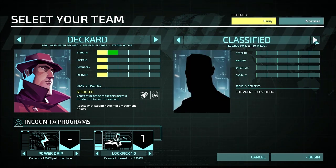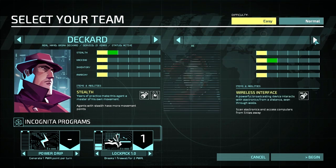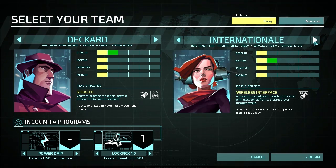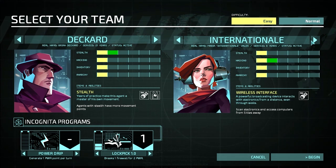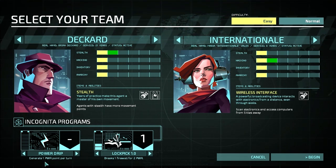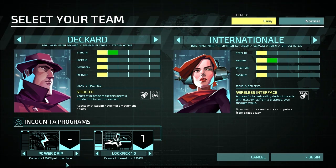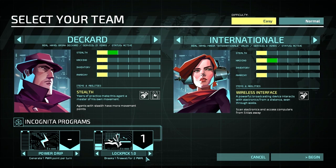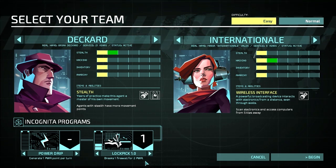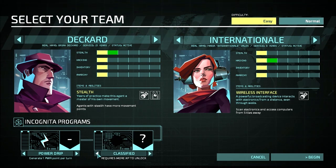She also has a neural disruptor. Then there are two other characters which are currently classified — presumably there'll be more as the game gets more improved. We also have these Incognito programs. We have Power Drip, which generates one power point per turn, and Lock Dip 1, which we saw before — it breaks one firewall for two power. And then there's a bunch of classified ones as well.